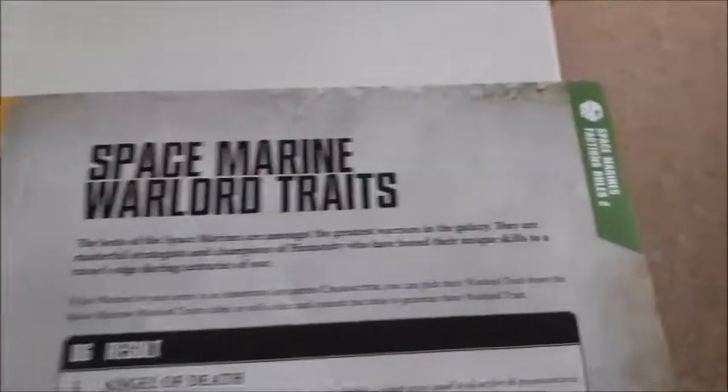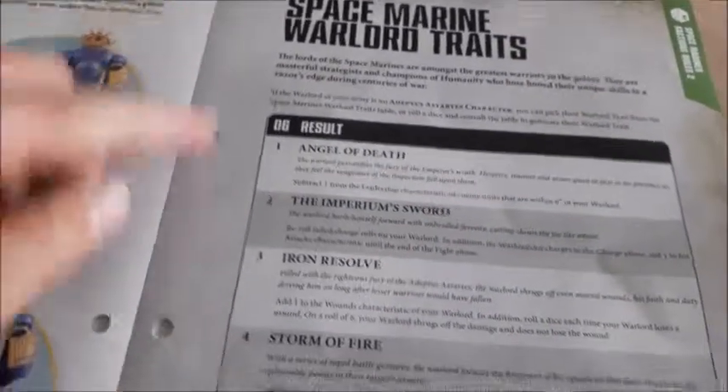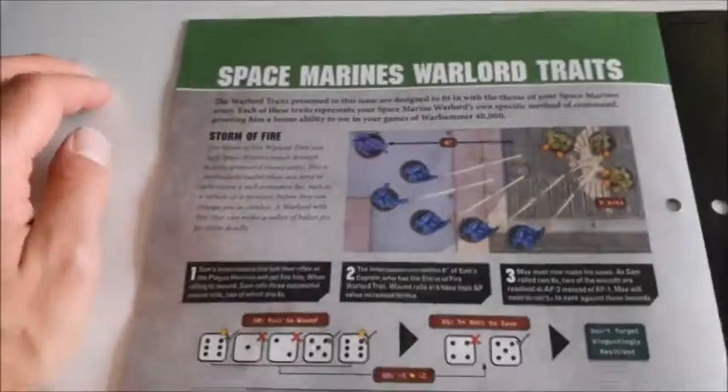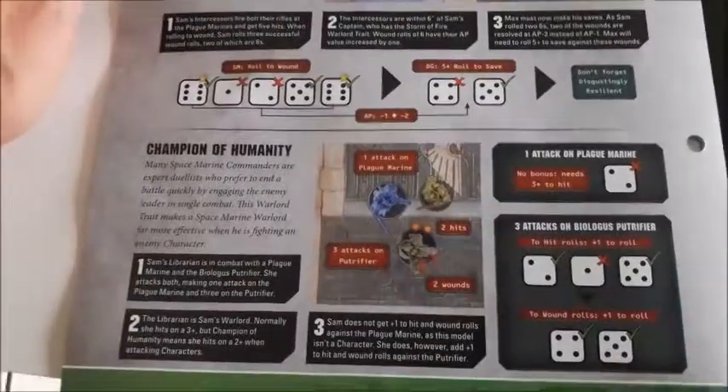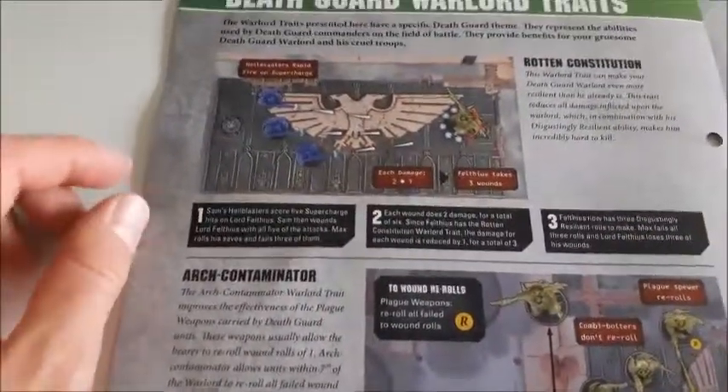Space Marine Warlord Traits — Faction Rules Part 2 — tells you about the different effects a D6 roll has on traits for a captain, with examples including Storm of Fire and Champion of Humanity. Over the page, Death Guard Warlord Traits — Faction Rules 2 — also has six different traits decided by a dice roll, with examples of Arch Contaminator and Rotten Constitution, before we go on to Mission 24 — Storm the Walls.